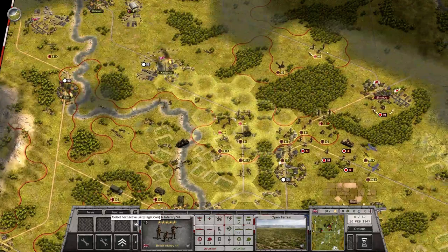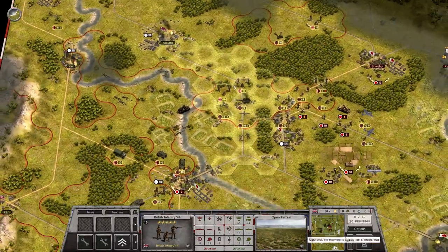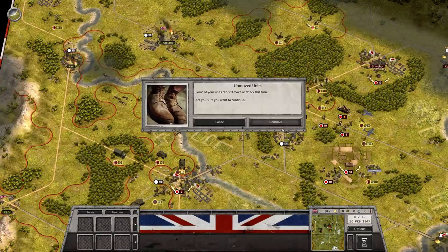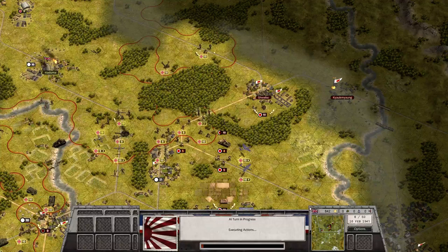That leaves us with those two and that one — yeah, that's fine. Japanese turn 8. The sniper moves up there and shoots at the special forces instead of the wounded guys. That was good — I think I've saved them.